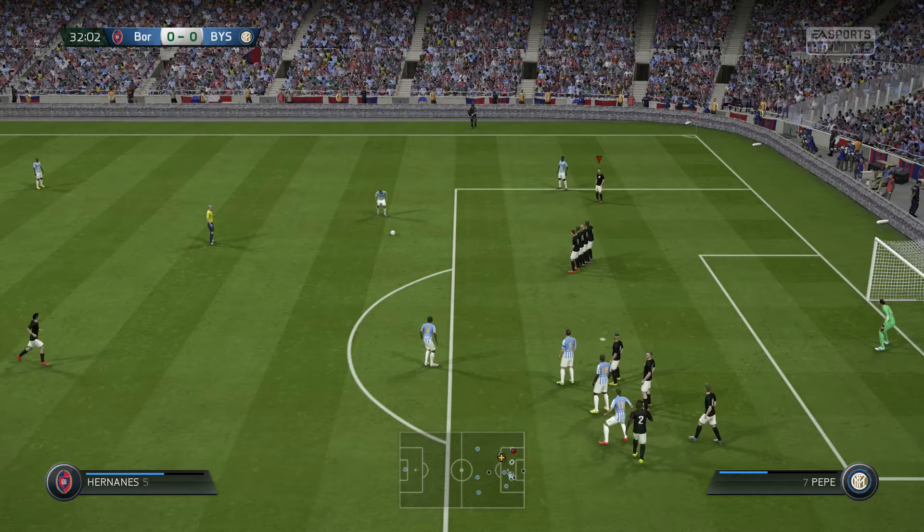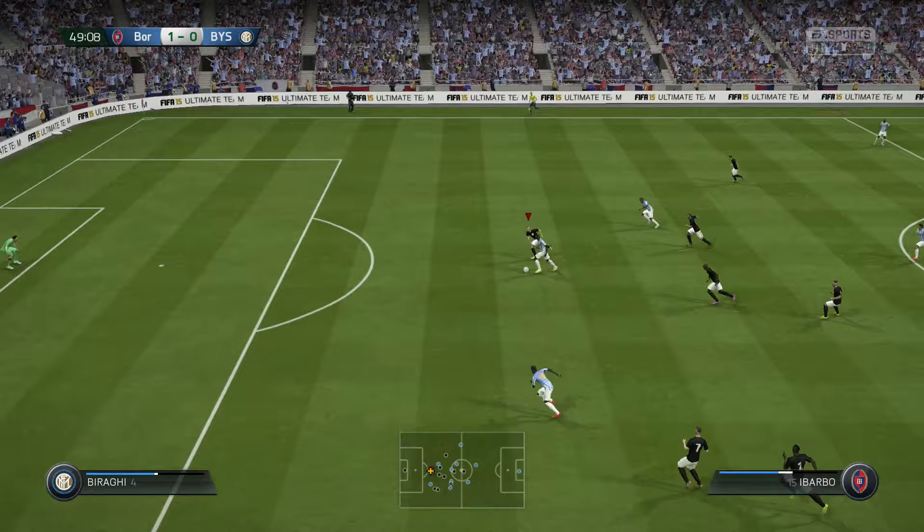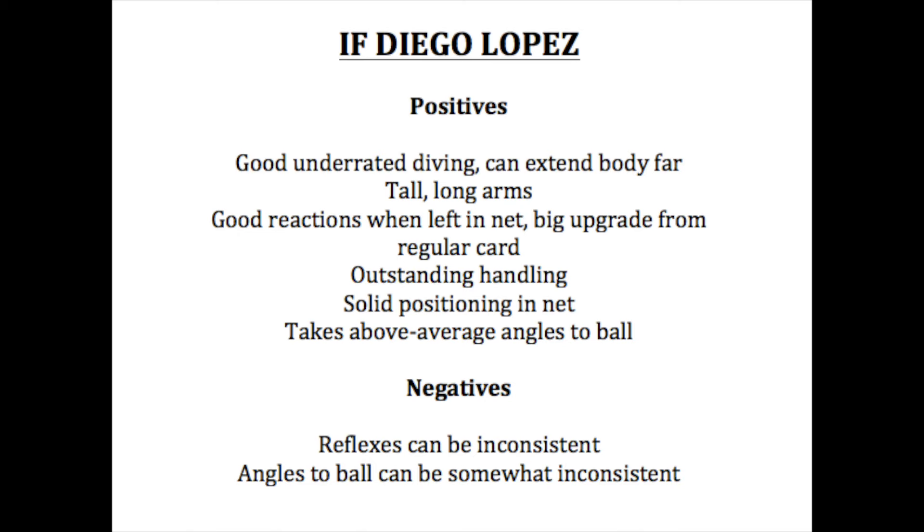Is inform Diego Lopez worth the money? This card goes for about 43,000 coins. Although his reflexes can be inconsistent at times and when you bring him out he will react a little bit later than you'd expect, I feel like he is generally worth the money because his reactions when you leave him in net, his positioning, his diving, and his handling are very solid and better than the previous version. I didn't like the original card too much — mostly because his reactions were slow — but his reactions are better on this inform card.